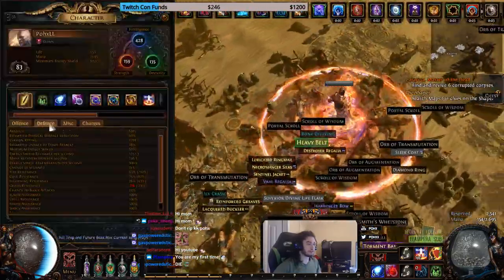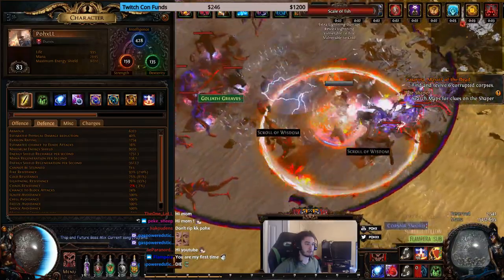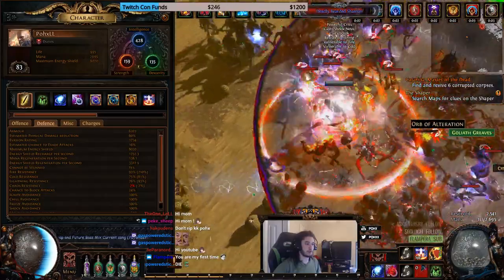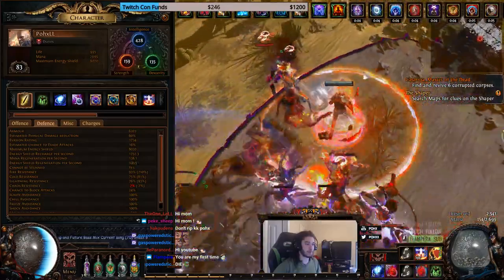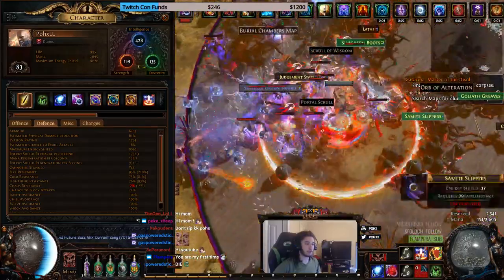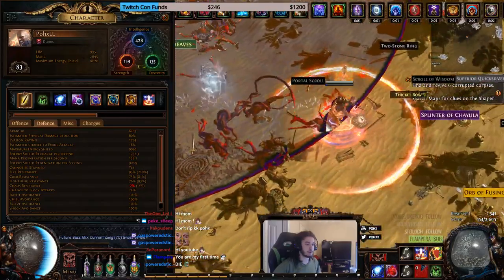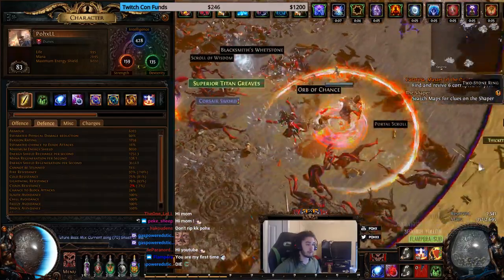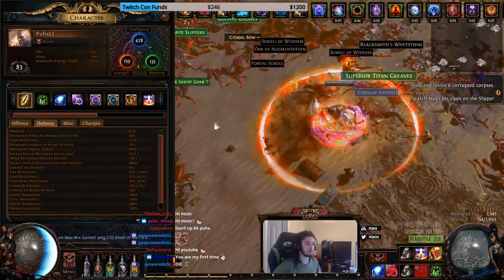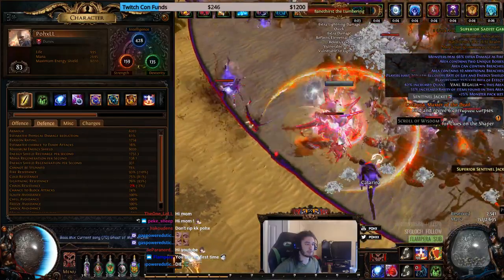For our defenses, I can go ahead and open up this tab right here so you guys can see. This is what we're running with for defenses. My auras are a bit different than normal because I don't have the standard reservation setup. So instead of running Tri-Purity, I'm running just Purity of Elements to help resistance cap myself easier — that replaces Purity of Lightning. And instead of Purity of Ice, I'm running Arctic Armor because it has less reservation, still allows me to reserve my life for maximum armor, and adds another layer of defense.